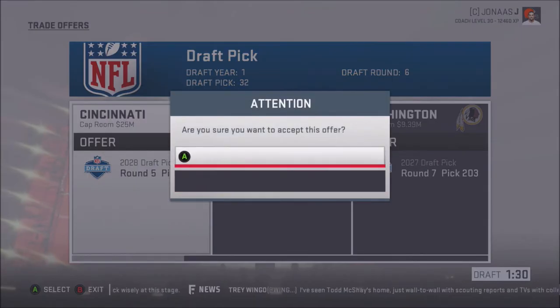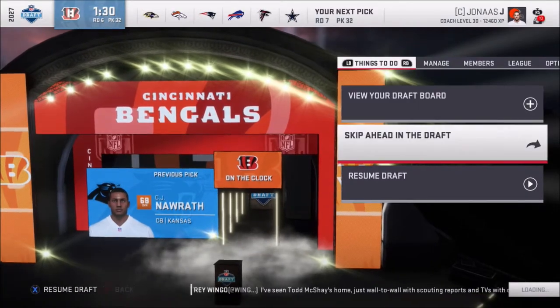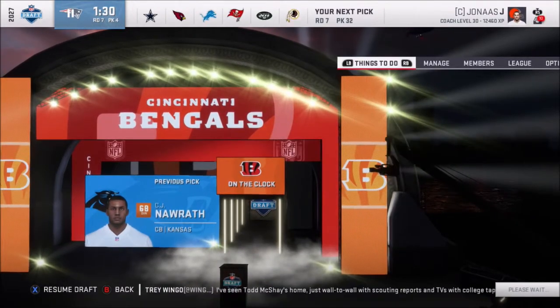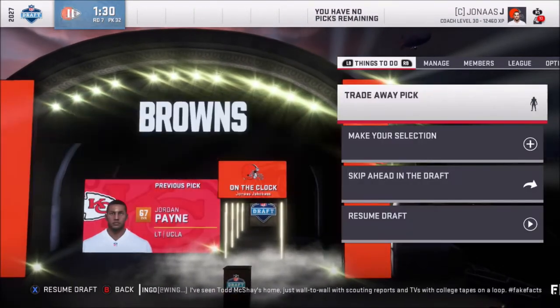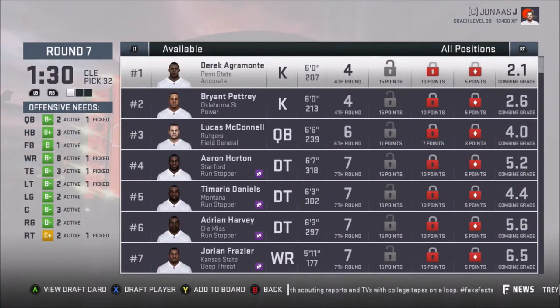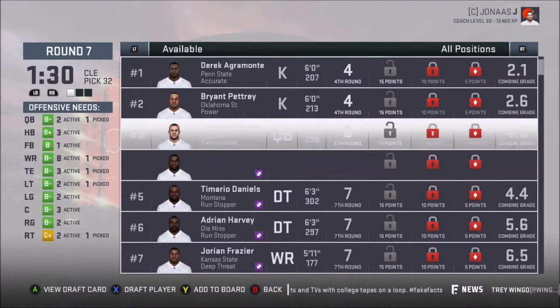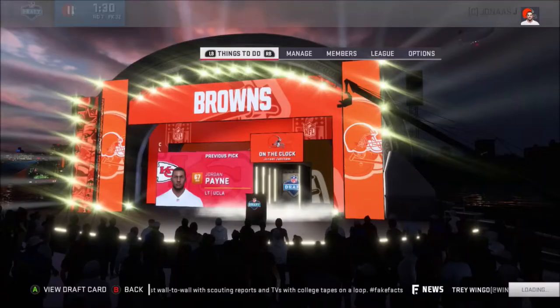Fine, fine — we'll put him on the practice squad for years and years, or at least two. Who are we going to get? Nobody. Make your selection — who's here to take? A kicker? Oh God, look how terrible they did. There's nobody I scouted left, I don't think. Nope. Alright, we're trading it away — trade away pick.